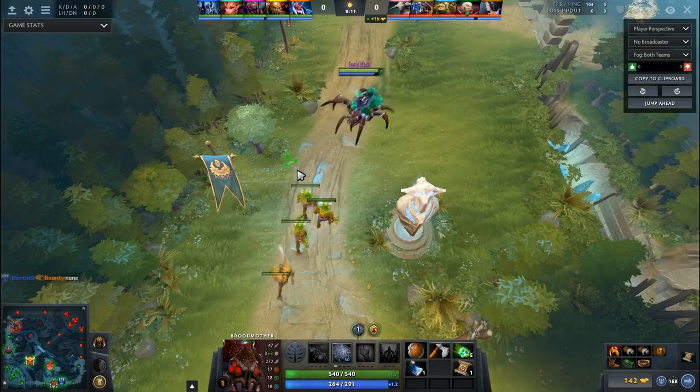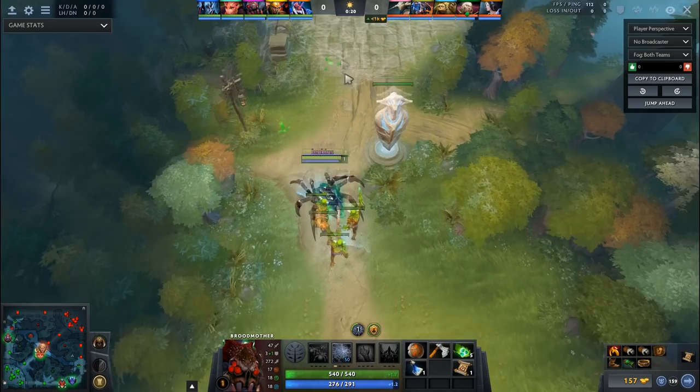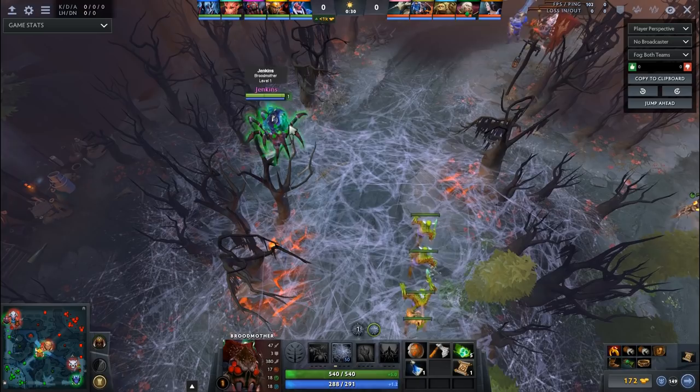The very first thing you want to do is try to let the range creep go first, because a lot of the time people push against Broodmother since she's such a pain to deal with — people just right-click the creep wave instinctively. If you let the range creep go first, you pull the creep wave back into the tower and you have webs all the way back there, which makes that effect happen faster.